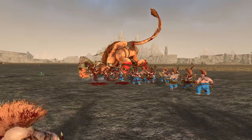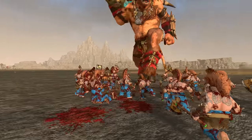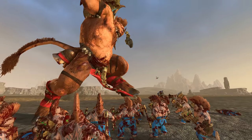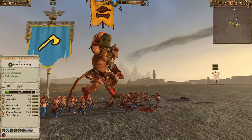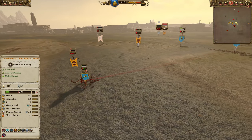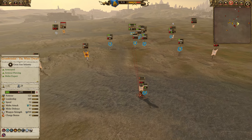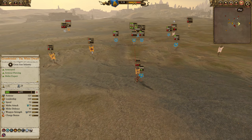Morgur getting routed puts a significant dent in the balance of power, as Morgur by his nature falsely inflates the balance of power due to his summon abilities not being tracked by the balance of power meter. Slayers now finally getting into combat against the Cygor — that tease earlier finally coming through with a different Cygor, and a whole different unit of Slayers as well. Waze is in a pretty commanding position, so we'll fast forward through the rest.